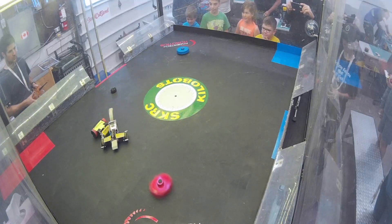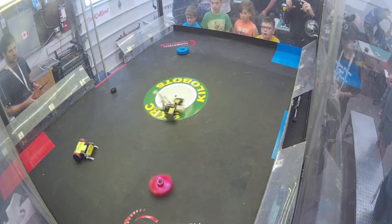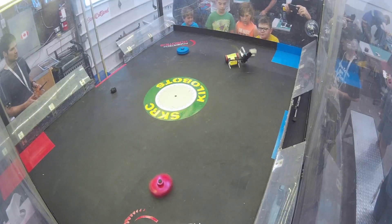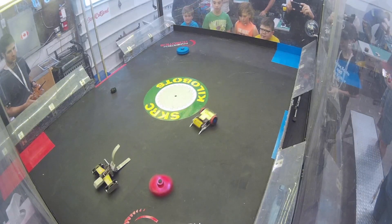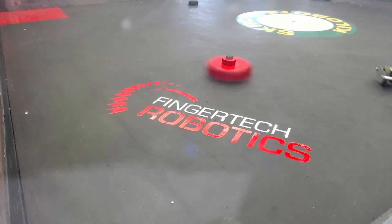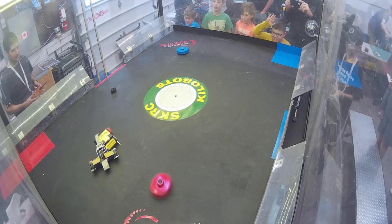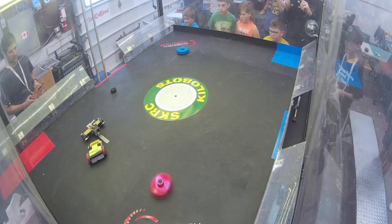They try to line up again. Botkicker manages to hit Graboid there, and they both run into the red hazard a little bit. Botkicker hitting Graboid, while Graboid's trying to line up a shot to grab him. Botkicker keeps using that nice egg beater on the front, keeps hitting. Graboid almost gets to the side — Graboid got a grab on Botkicker and hit the beater bar on Botkicker there.